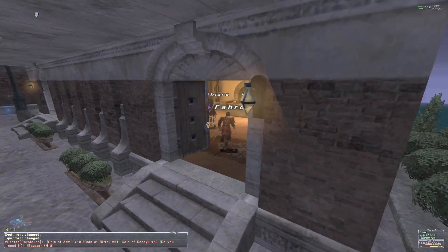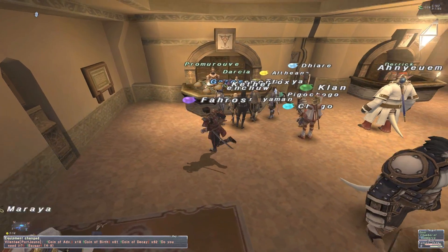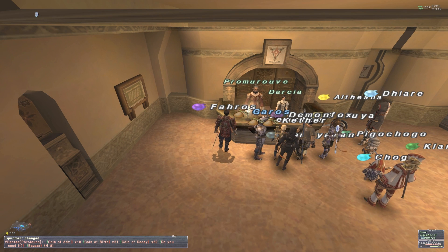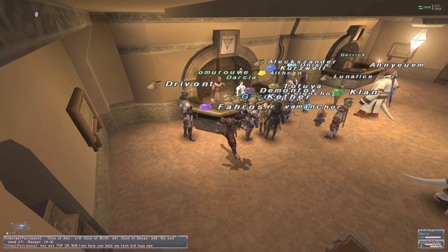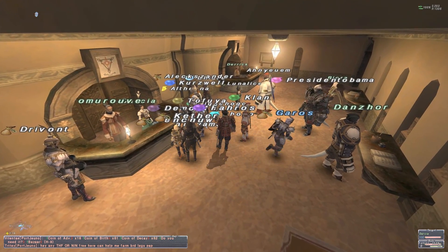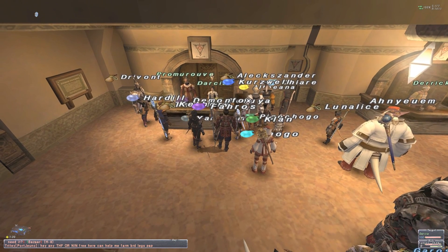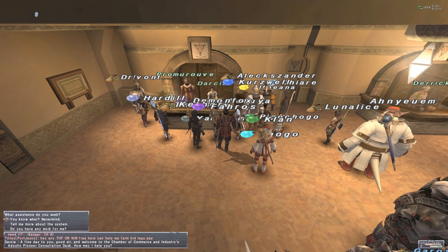If you want to start the new expansion content and get to the new city, this is exactly how you do it. You see the auction house right here — run into this building across from it where you used to buy your maps. There's an NPC in here, this old elven dude you used to buy maps from. Now check it out — the chick next to him, Darcia, that's who you want to talk to. You can see all these players crowding around them — that's how you know you're in the right spot.